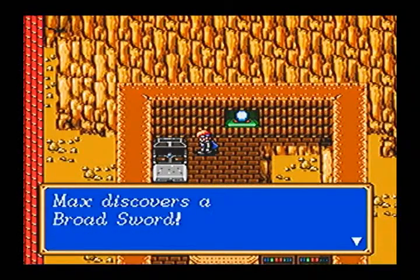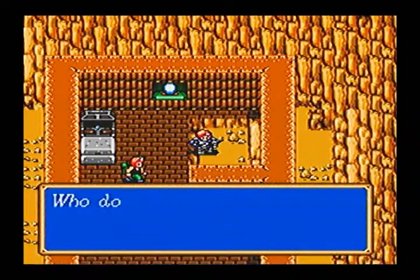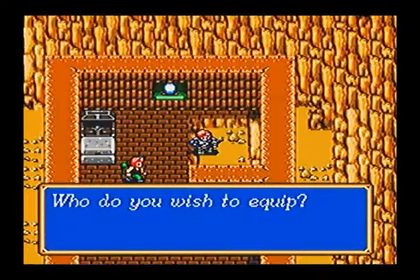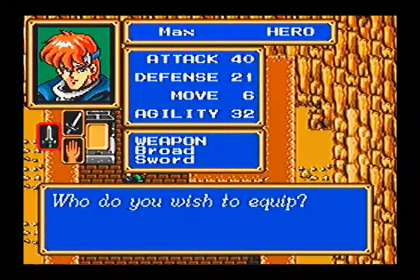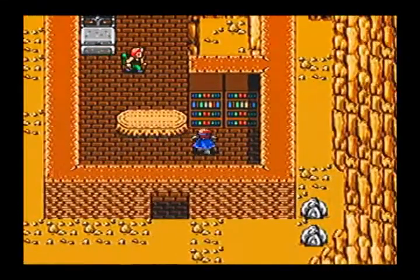I think this is a sword. Yep, broadsword — same sword the Dullahan was using. And it's a 36-240. Not a big jump, but it definitely helps quite a bit.